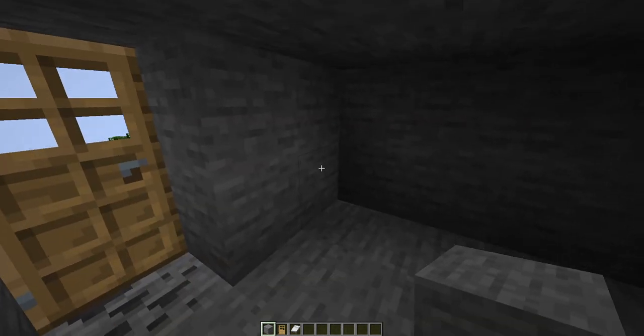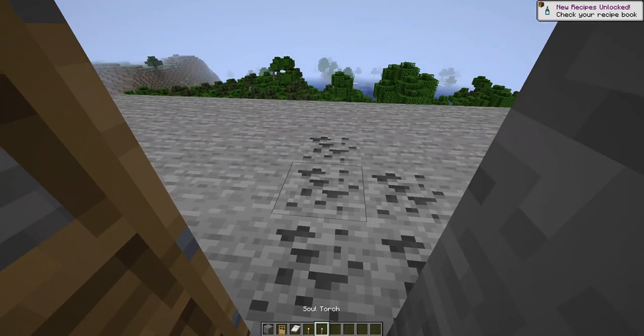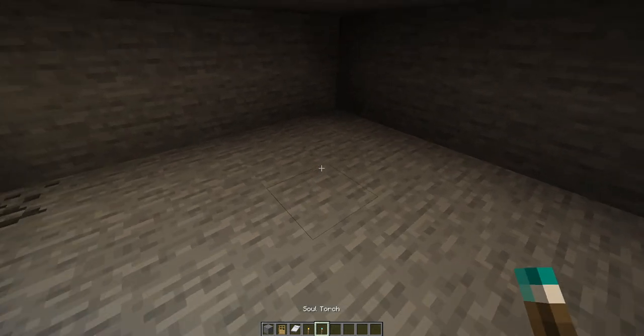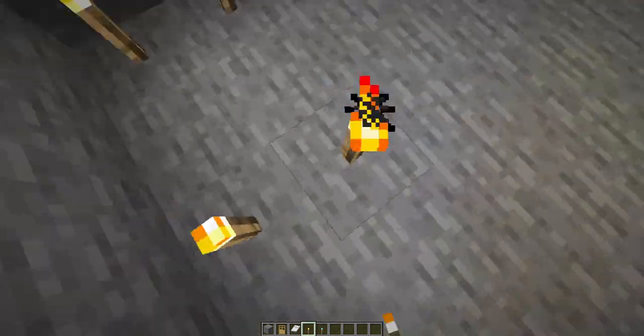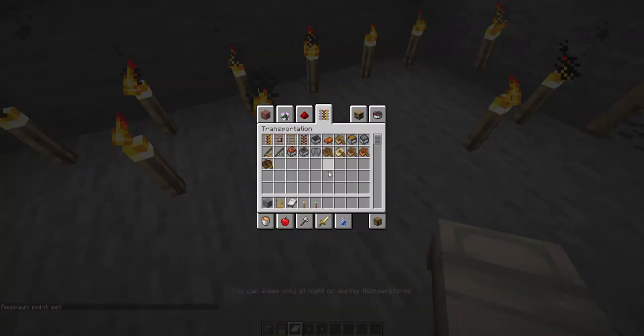For this house, get a good door and some torches. I forgot — these are blue torches. What are these, soul torches? Looking funny. Let's see which one lights better. Yeah, regular torch. So get some lights, then just go to bed and you can sleep.